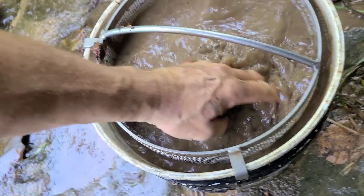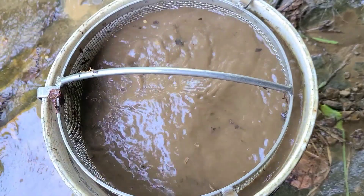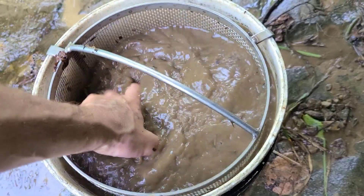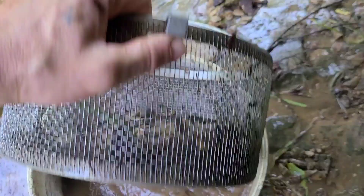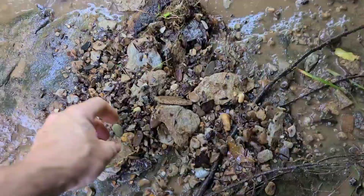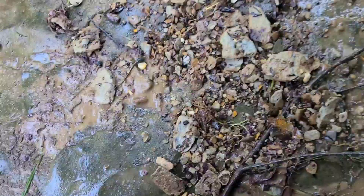Why send rocks this big through your sluice when you're just trying to get the small flower gold? There's no bigger gold - I've found a couple of flakes but nothing an eighth inch classifier would even come close to stopping. Here you can see the tailings - lots of quartz and no small sands. All the small stuff is gone. I can pour out what's not going through the sluice: big chunks of quartz, big hematite castings, chunks of iron ore. All this stuff is not running through our sluice - that's competition we don't need.